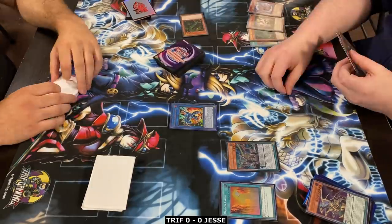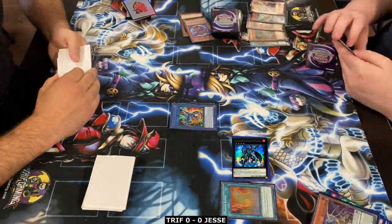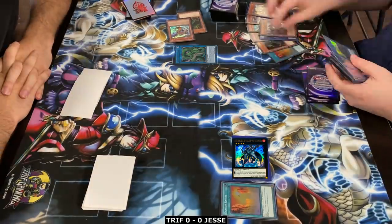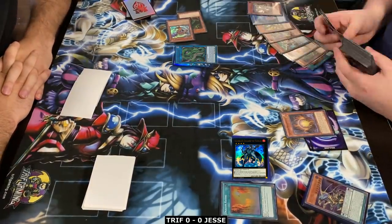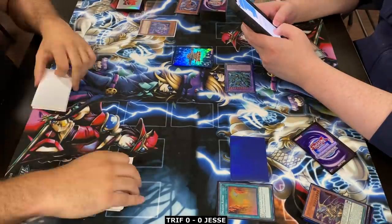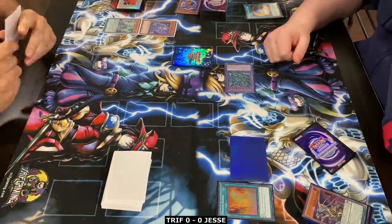That's a proxy for Dugares over there, and he ends up breaking the Drops. Dugares didn't help him so he's forced to go into a Verde Anaconda — also a proxy — and he ends on a Thunder Dragon Titan with two pops. Pretty lackluster. Jesse did not have access to a tuner here, so all we have to deal with is a Thunder Dragon Titan with two pops — two interruptions, like two Ghost Reapers. That's pretty big, but manageable.